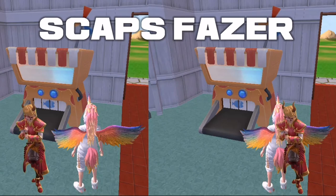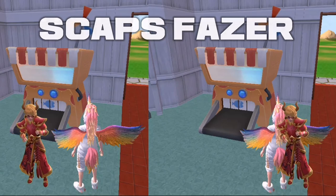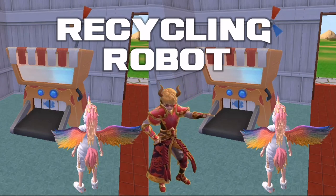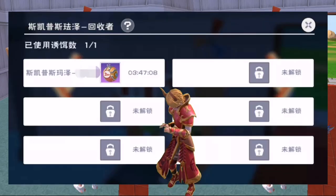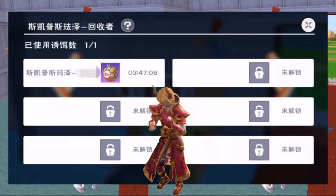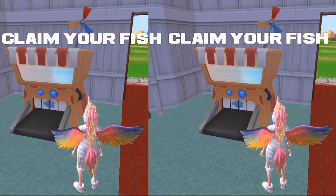After that, everyone will find a name on the exchange called Scapes Phaser Recycling Facilities. This is the recycling robot. Fish caught automatically by it after the countdown ends can be recycled through it. If we look at this picture, it's placed on the trade house.